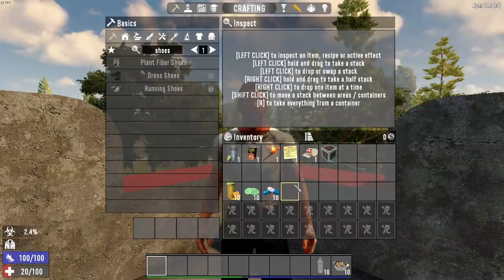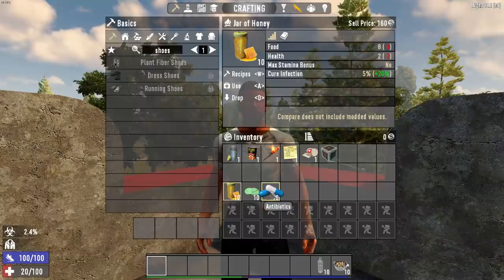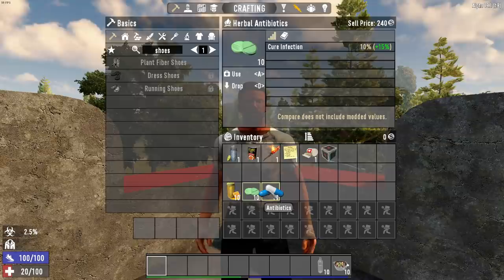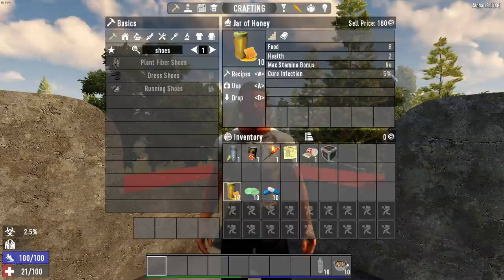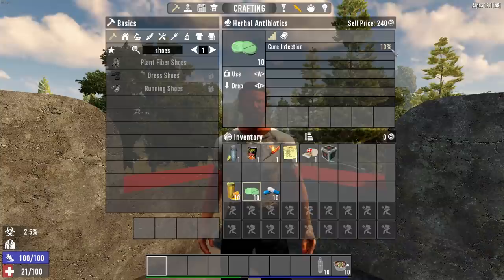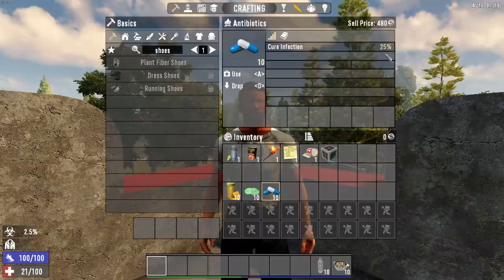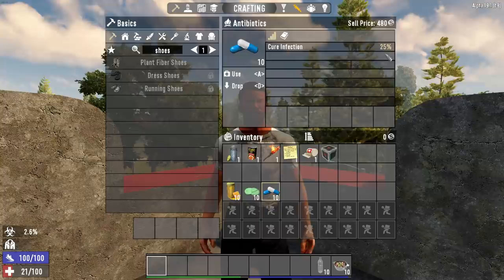While we're waiting for that to go up, there are only three ways to cure an infection as of this version of the game: honey, herbal antibiotics, or standard antibiotics. Honey you can find in kitchens or sometimes in tree stumps. Herbal antibiotics you can learn to make eventually, and same with regular antibiotics. A jar of honey gives a 5 percent cure to infection, herbal antibiotics go down 10 percent, and standard antibiotics go down 25 percent. They do stack, so if you take one on top of the other it'll minus 50, minus 75.